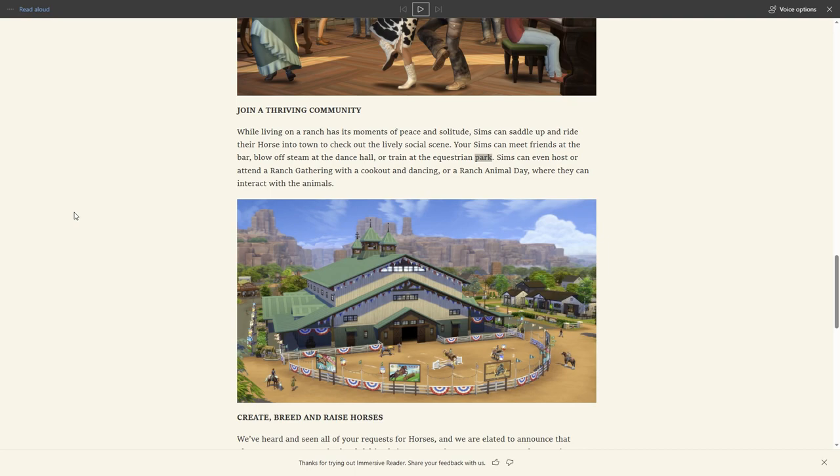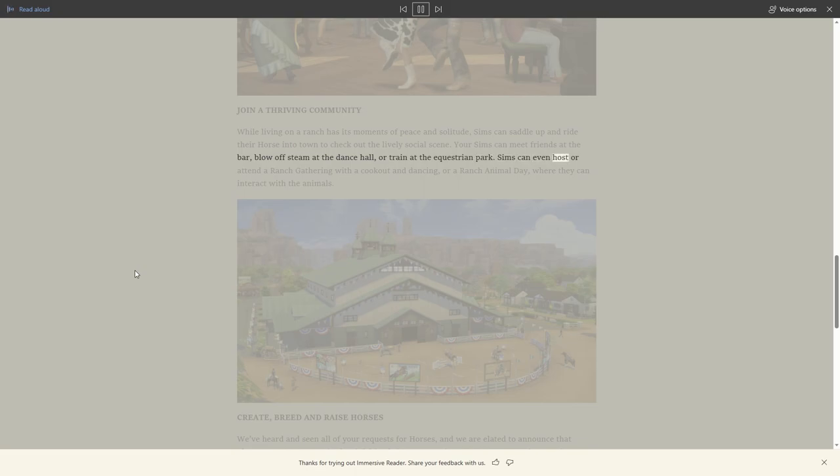Maybe the dance hall is just a lot trait - I'm not sure. With the equestrian park, if there are a lot of sims there I feel like it's going to be hard to use. Also in Sims 3 when I played it recently, horses had a lot of trouble getting into the right position for interactions, so I'm hoping we don't have that issue here. Sims can also host or attend a ranch gathering with a cookout and dancing, or a ranch animal day where they interact with the animals.